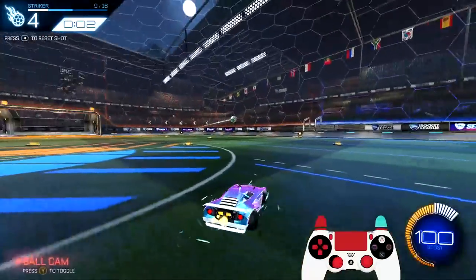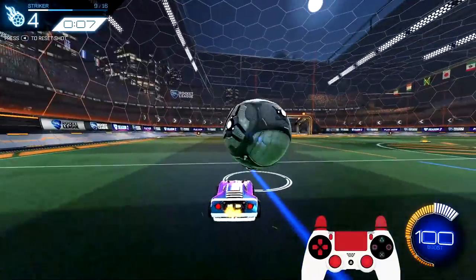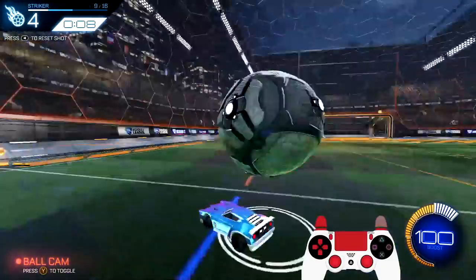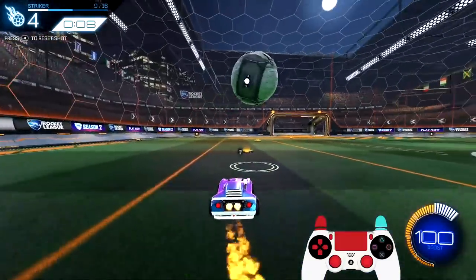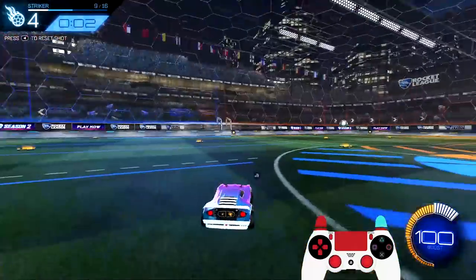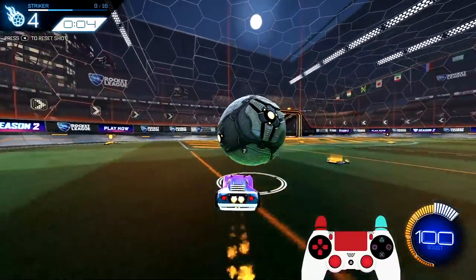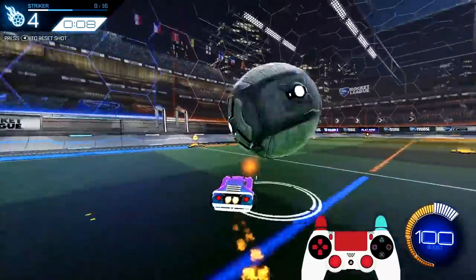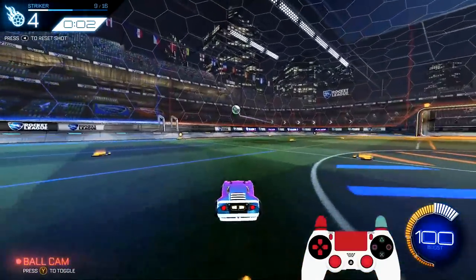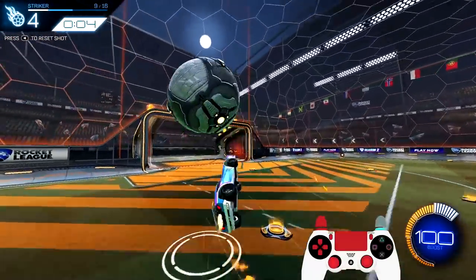Stop your car, point away slightly, and you guys see how the ball pops slightly and then you can lead it into a flip. The main thing is to cancel or remove as much car momentum as possible so the ball doesn't bounce off your car. If you keep most of your momentum when catching, it's a heavy touch and you lose control. Get underneath the ball, stop your car as much as you can, point it away, and it's an easy catch.